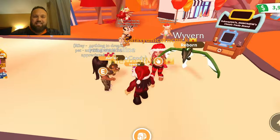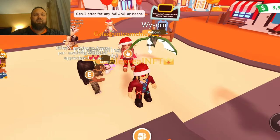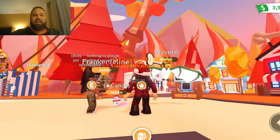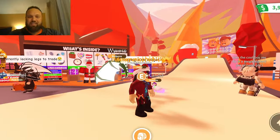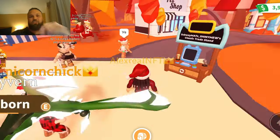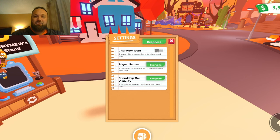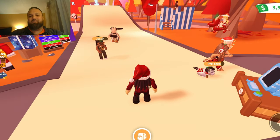When everything is on it becomes super annoying — on a trading server with a lot of people, you cannot see what anyone is saying. I can barely see what she's saying because the names, the pet names, everything is showing, and it just becomes so annoying. So once again, go to Settings, go to Graphics, turn everything to 'No One' and off, and voila — everything is clear and whenever anyone chats you can see it completely.